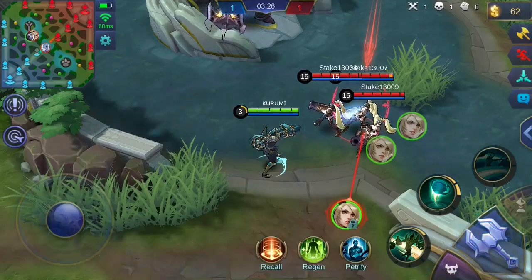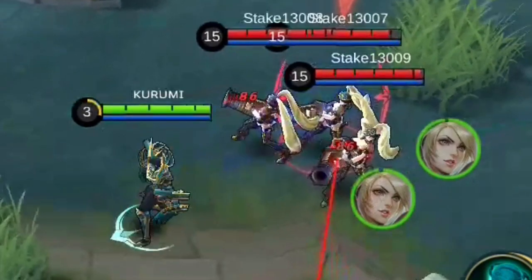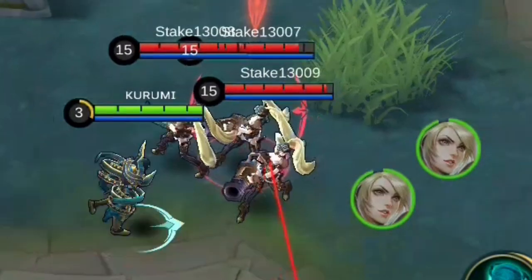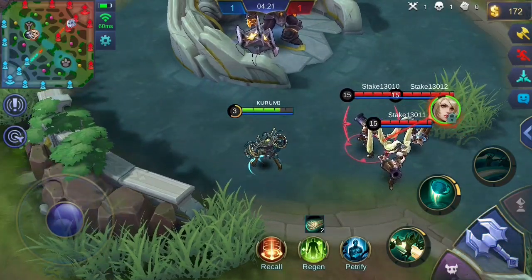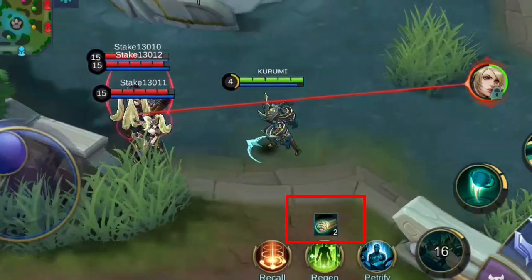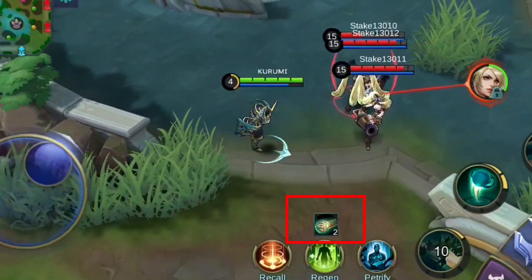Take note that this buffed attack is considered a ranged attack, meaning dealing a basic attack with this won't commit splash damage, unlike your usual basic attacks that deal splash damage. Upon dealing a basic attack with the buff from Spell Curse, Kufra restores a percentage of his max health. The cooldown of Spell Curse is reduced by a few seconds each time Kufra's skills are used to crowd control enemy heroes, including knocking them up or stunning them.